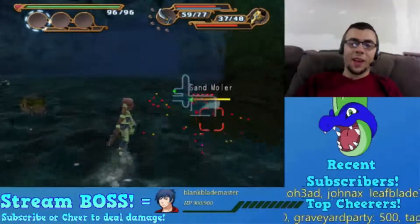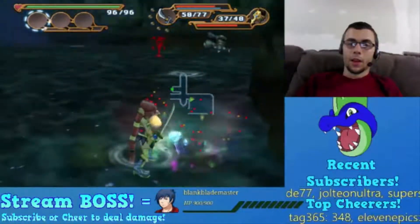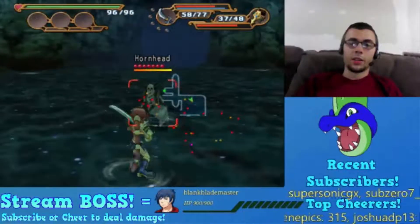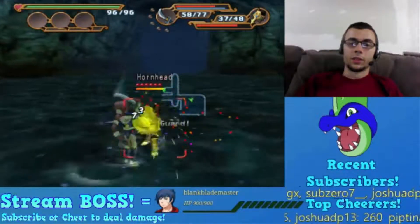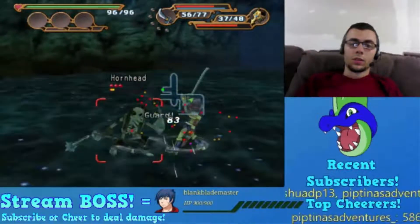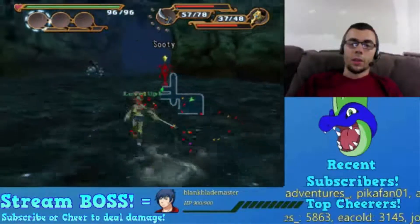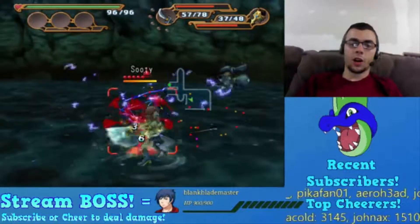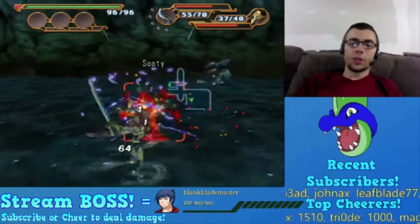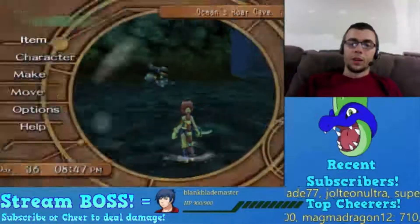That thing over there is an undead - and I don't even know what that is. Oh, the pirate tank is back! The Horn Head - yeah that's an undead. A Sudi - I'm not sure what that is but it's a stronger version of the Darkness, which was an enemy in the very first dungeon. These things always take several hits to kill but they're never difficult. Ride Pod time!